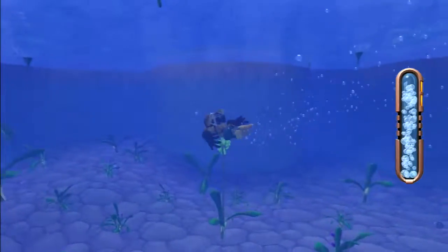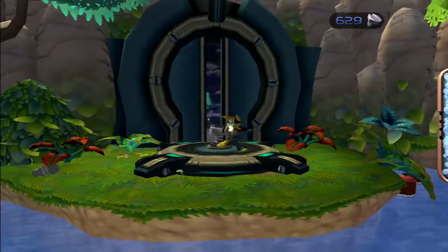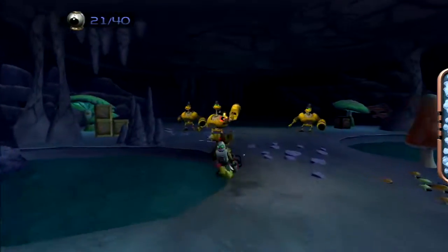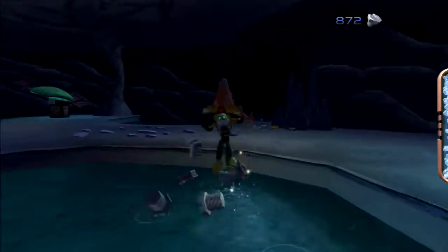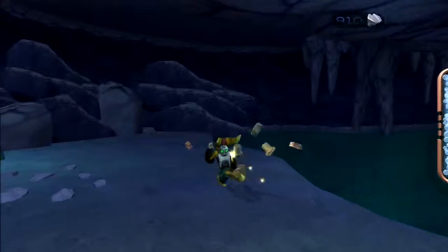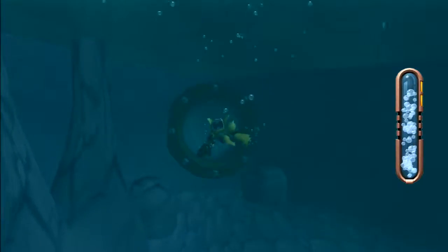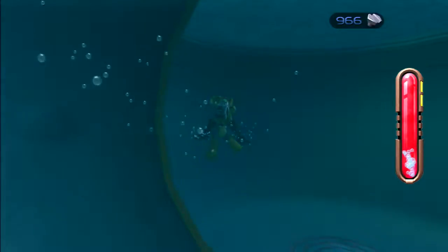So yeah, they're swimming — we've got an oxygen meter so we have to be a bit careful. We've got a little bolt crank over here, so we can just spin it around with the wrench and open the door to get into the next part. We'll kill some of these fungi — I don't know if it's really killing them but breaking them gets a few bolts. We want to make sure we have around a thousand bolts before we head into the next section.